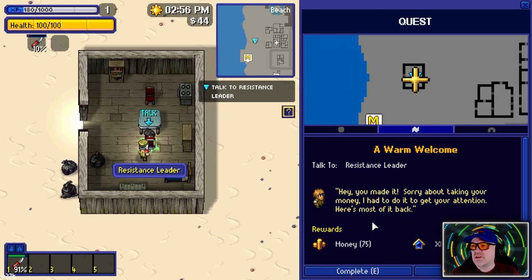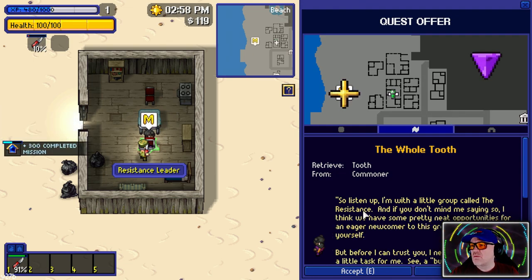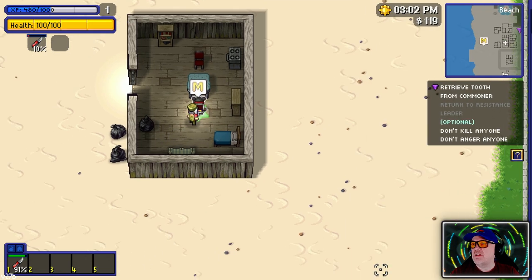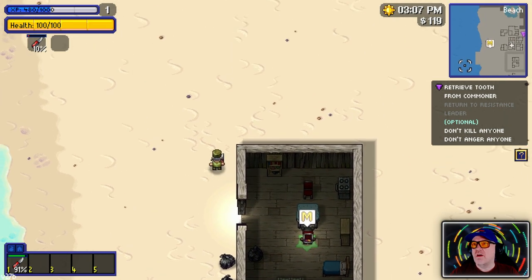'Probably wasn't going to dress like this outside the home base. Sorry about taking your money, I had to do it to get your attention - here's most of it back.' So listen up, I'm with a little group called the Resistance. Before I can trust you, I need you to complete a task. A buddy of mine borrowed my tooth - can you get it back? We accept and head to that purple figure.